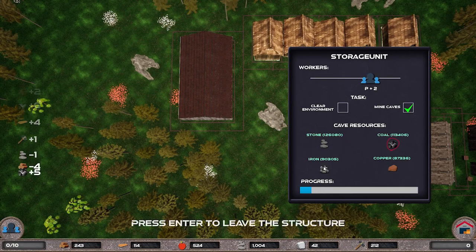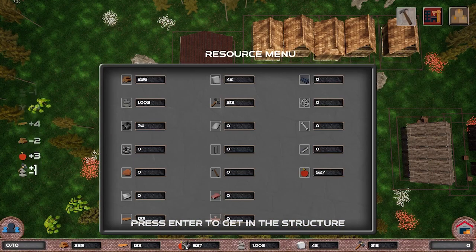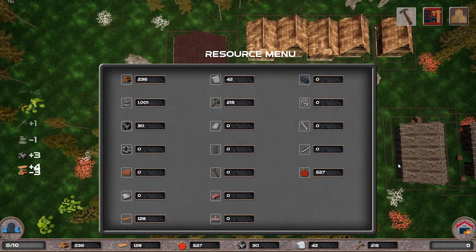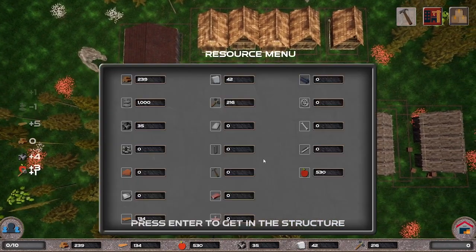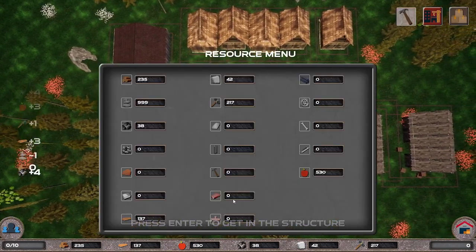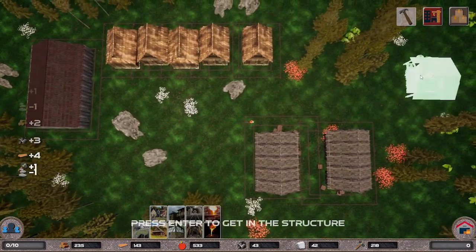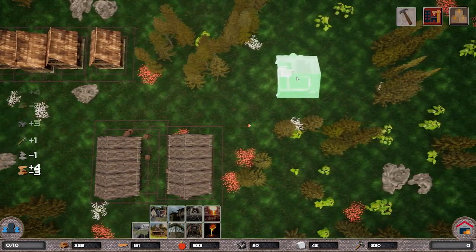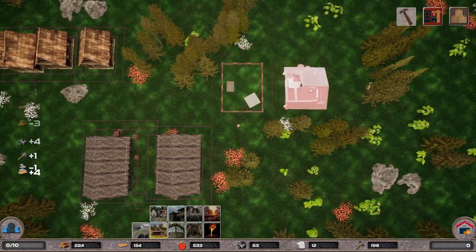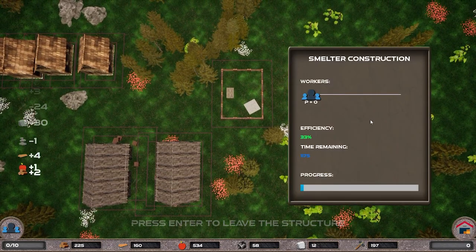The player will not be allowed to process or produce all existing in-game materials and resources at the first stages of gameplay. They will need to build their way up gradually to construct more advanced buildings — starting with gathering wood and food manually, to constructing several farms, from mining stone and coal by entering caves to gathering sturdy ores using buildings, and from crafting materials by hand in a time-consuming process to automating all production in the future.